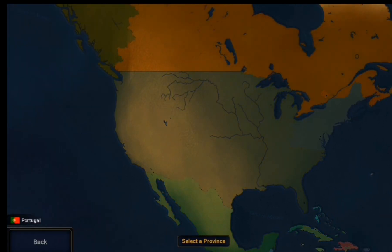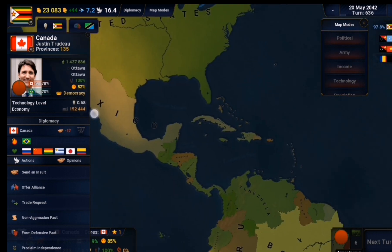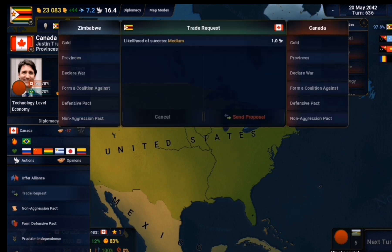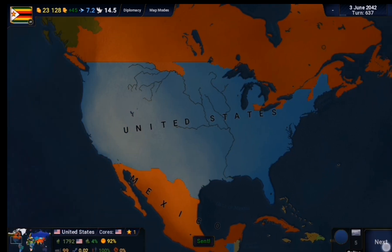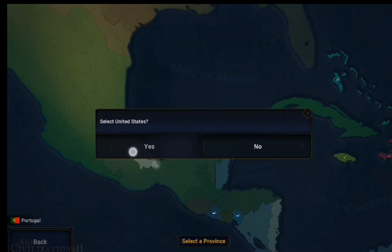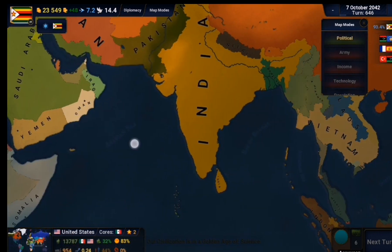My next target for diplomatic meddling was the USA. Causing the USA to collapse is pretty easy - all you have to do is get Canada and Mexico to declare war. The two-front war usually kills the USA pretty easily. Keep in mind Canada and Mexico are pretty powerful in themselves, so the two-front war typically destroys America. Though the US did manage to invade Mexico from the south, surprisingly.